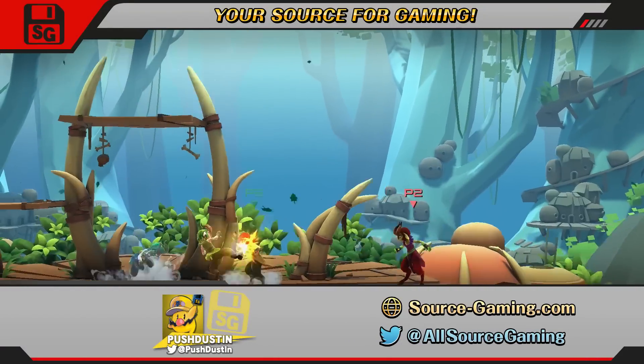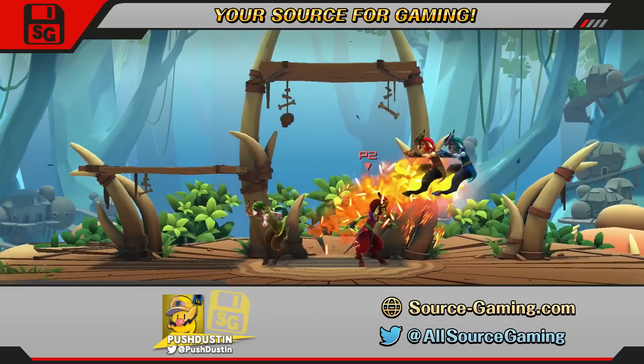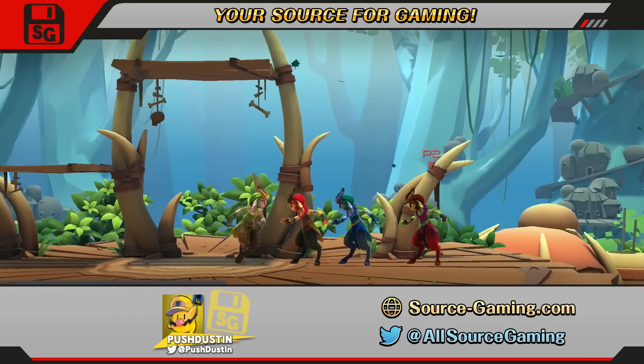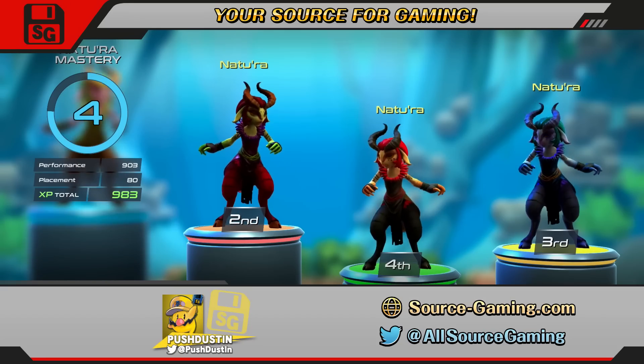Have all players select the same character, set the stocks to 5, and just select a stage. Once the game loads, have one player knock all the other fighters off the stage. Doing this while under level 5 will net you from 900 to 1000 XP per match. For some reason this doesn't seem to be as effective past level 5.